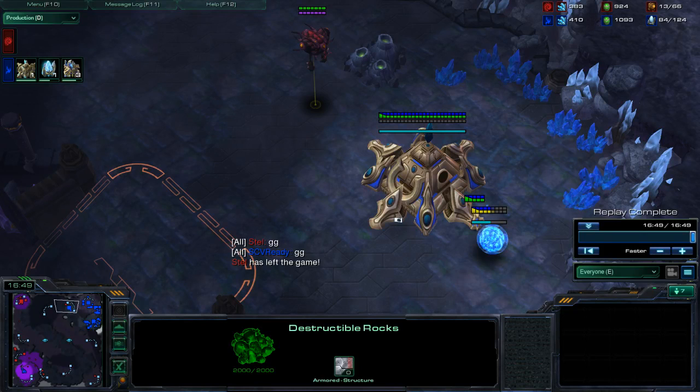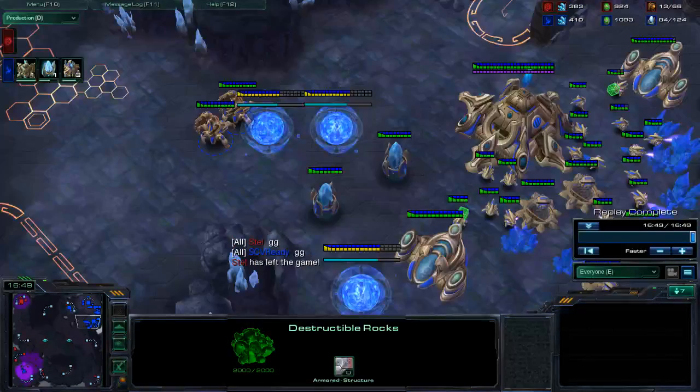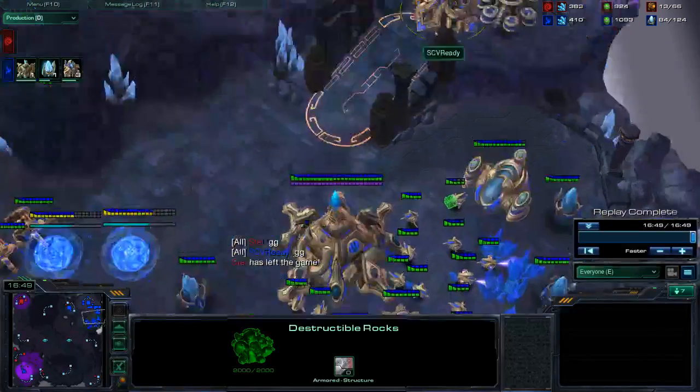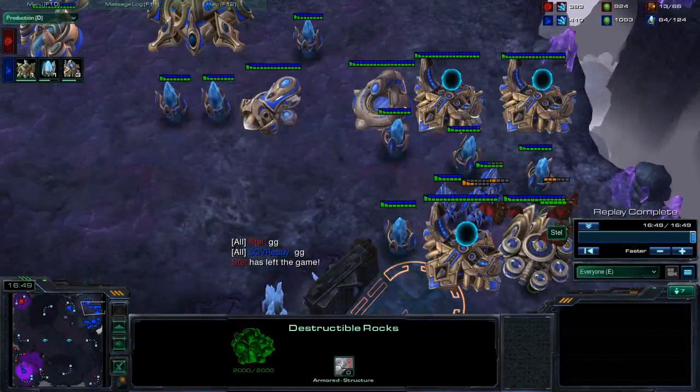The second goal is to always know where his army is and when it's moving. There are so many ways to do that: observers, pylons, probes, Xel'Naga towers, or even just moving your army out and seeing where his is.